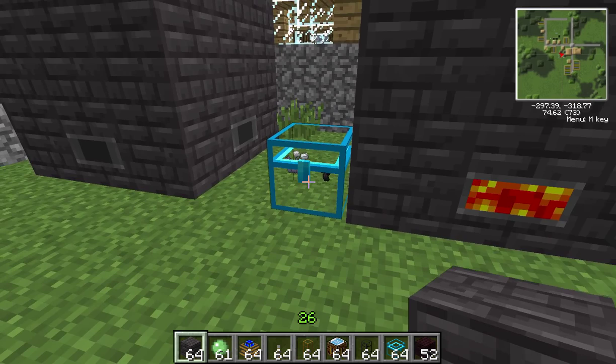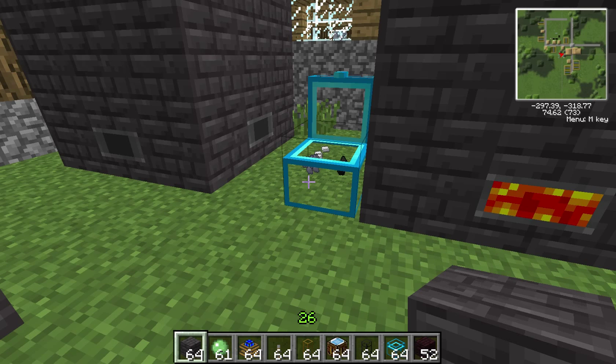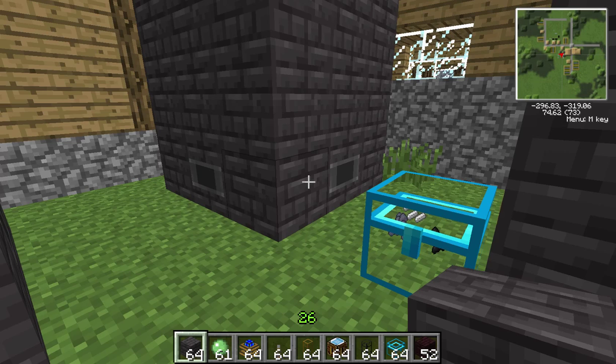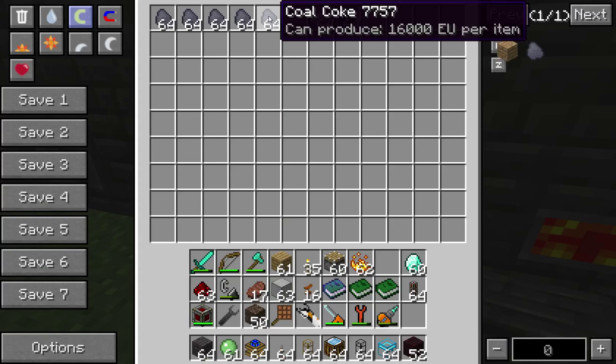The Blast Furnace itself is very picky with what it will operate on — it will only use charcoal or coal coke. Charcoal is easy enough, all you need is wood through the furnace. Coal coke though is coal through the coke furnace, which is another machine, another device, another spotlight.